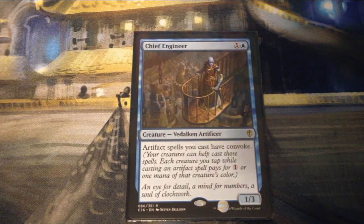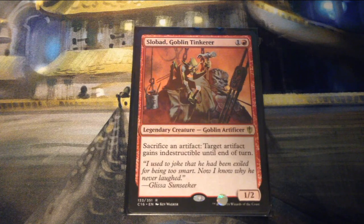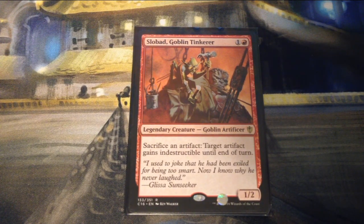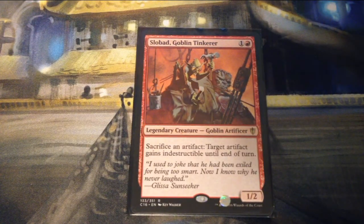Chief Engineer is one and a blue for a 1/3 Vedalken Artificer — artifact spells you cast have convoke, meaning you can tap a creature to add one mana of that creature's color to help pay for artifacts. Slobad, Goblin Tinkerer is one and a red for a 1/2 legendary creature Goblin Artificer — you can sacrifice an artifact and target artifact gains indestructible until end of turn.